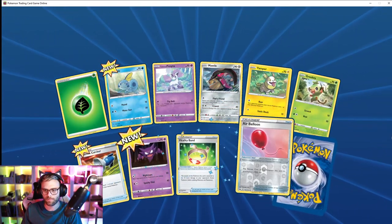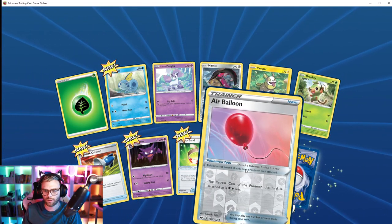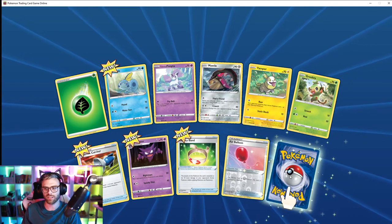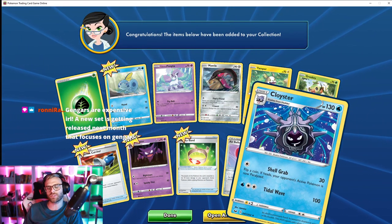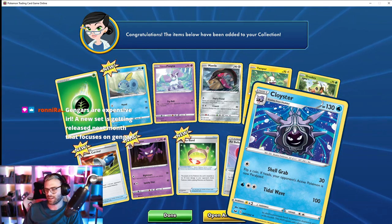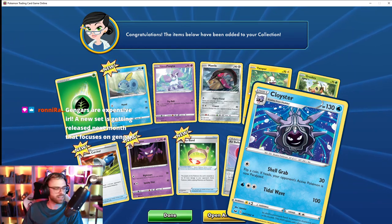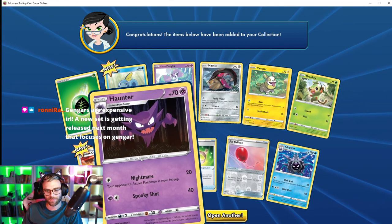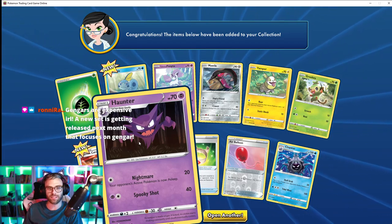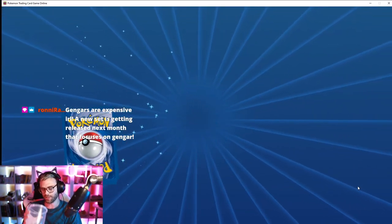Here we go. Air Balloon — that could be really good. Hey, Cloyster — Cloyster is also one of those cool Pokémon. And I got my Haunter, which means I'm pretty sure I have my Gastly too — so now I can use my Gengar, which is super dope.